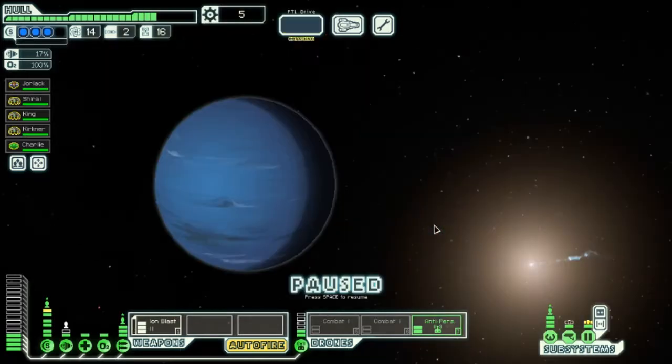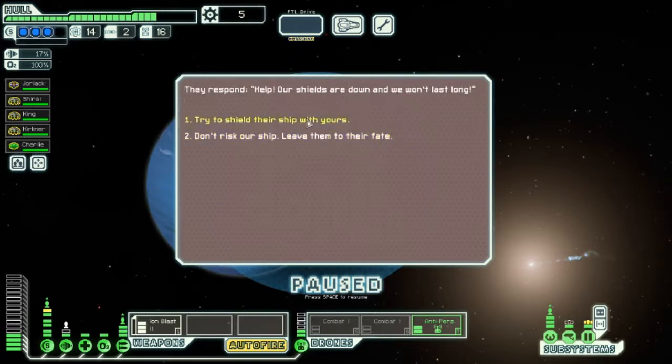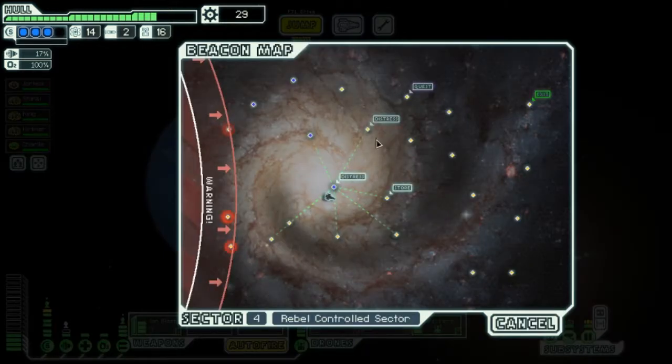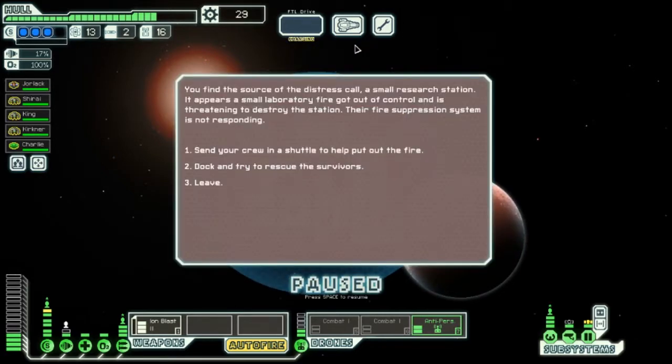I'm going to do the distress signals first. You follow the distress beacon to a tiny asteroid belt and find a small ship struggling to maneuver through the field. You try your best, but one stray rock hits a key structure of their ship — it breaks apart in front of your eyes. You salvage what you can before leaving. Since I have such good shields right now, I didn't take any damage, which is good. But sadly, we couldn't save them and get something better.